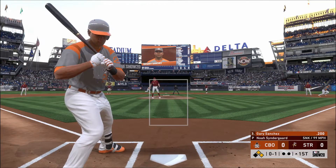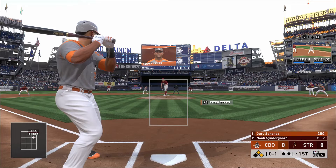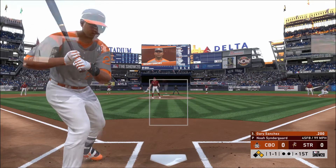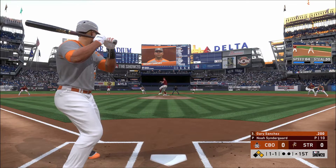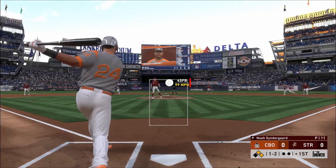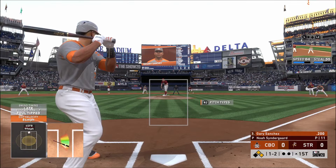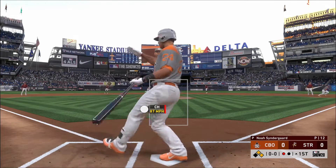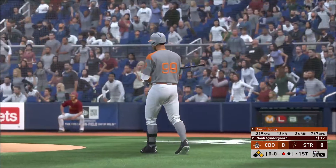Gary Sanchez steps in. The sinker finds the zone for strike one, and one and one as this one's in on the hands. Fouled off. Hoping to send him packing — pitch on its way — and a changeup swung on and missed for the first out.